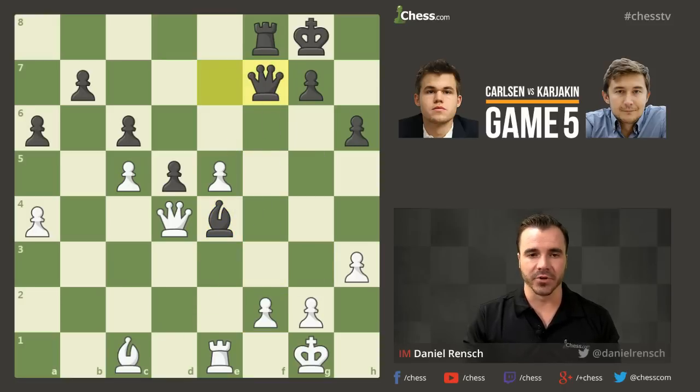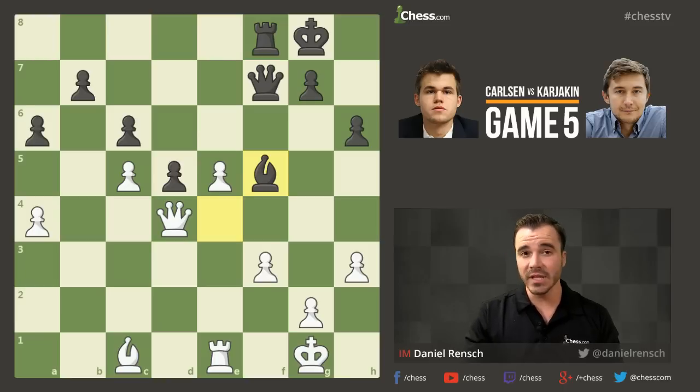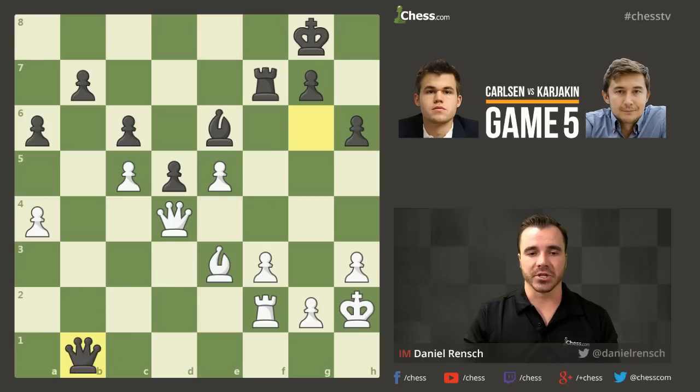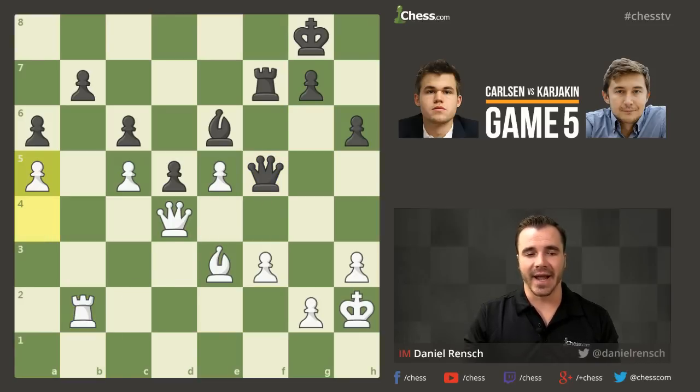After Rook takes F7, Queen takes F7, we got F3. White is going to do his best to defend against the potential attack on the white squares. After King H2, Bishop E6, Rook E2, you might be thinking this game is just headed for a draw with opposite-colored bishops. But we're looking at a game that gave Sergey Karjakin a massive advantage in just a few moments with Black — he slowly creeps toward a position where there might be real chances of attacking on the king side.